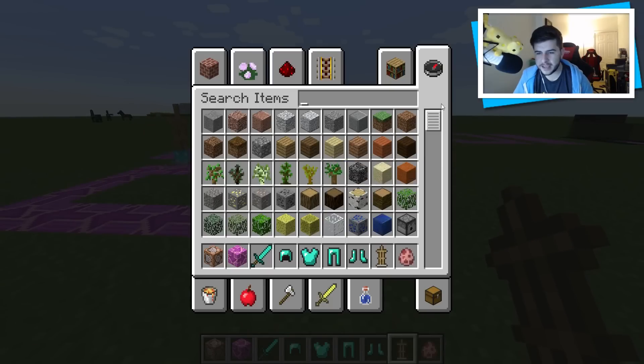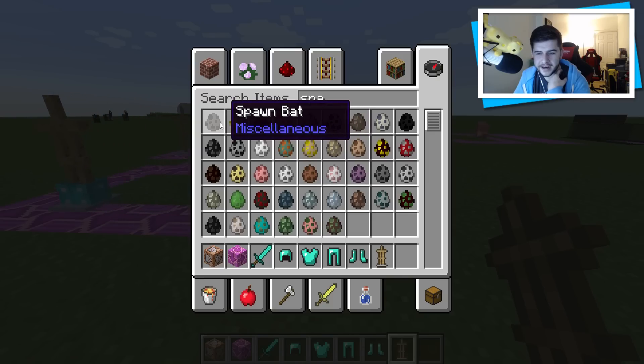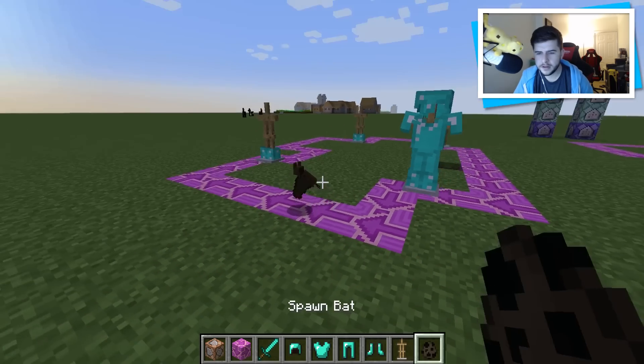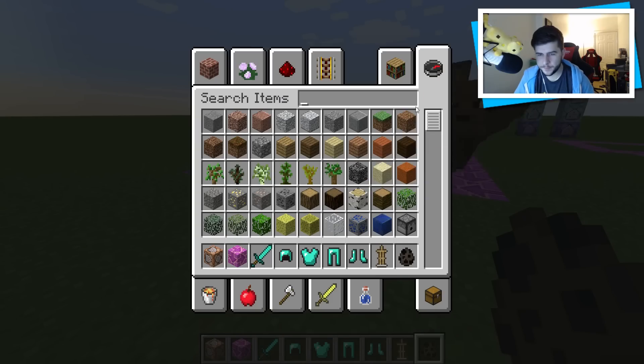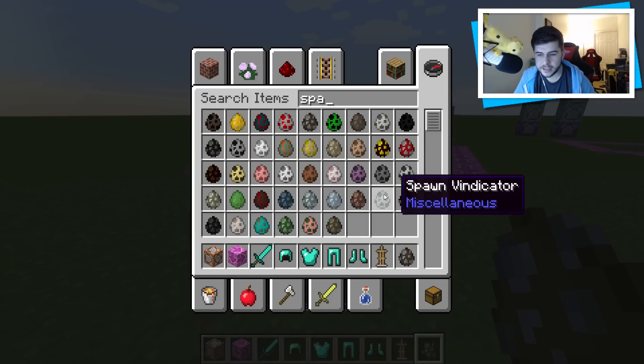Let's grab ourselves some animals — let's see what would be fun to see ride the conveyor belt. Gas isn't going to work. I wonder what happens with the bat, actually, because it's a flying animal — no, the bat doesn't work, which is kind of understandable. Let's try some cows. Creepers will be fun — let's grab ourselves some creepers.